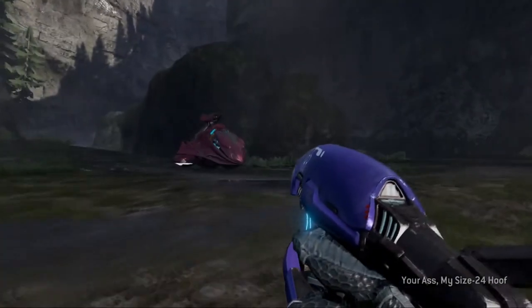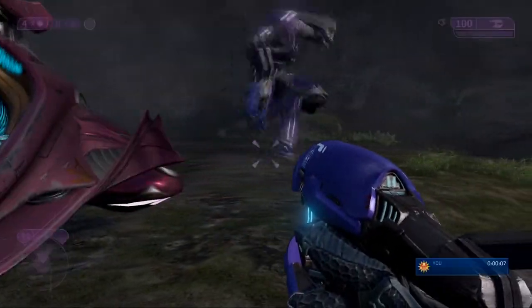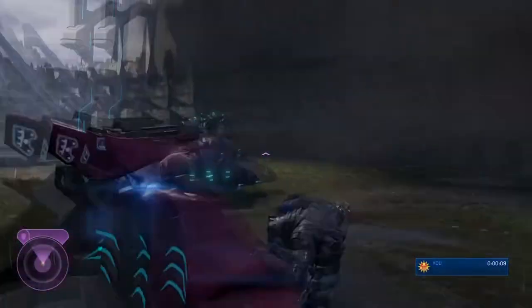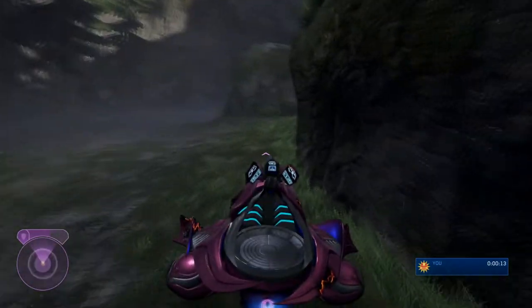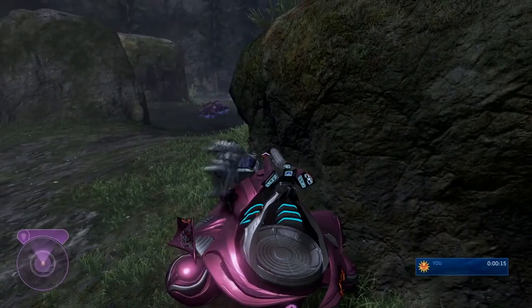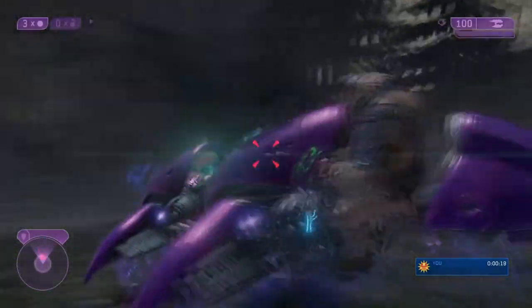Today we're revisiting the Sergeant Johnson glitch in the final mission of Halo 2. To start off, we want to stick this guy, hop in this Spectre, and head on out. We want to park it somewhere we're going to remember, then hop out, grab one of these ghosts, and continue on with the mission.